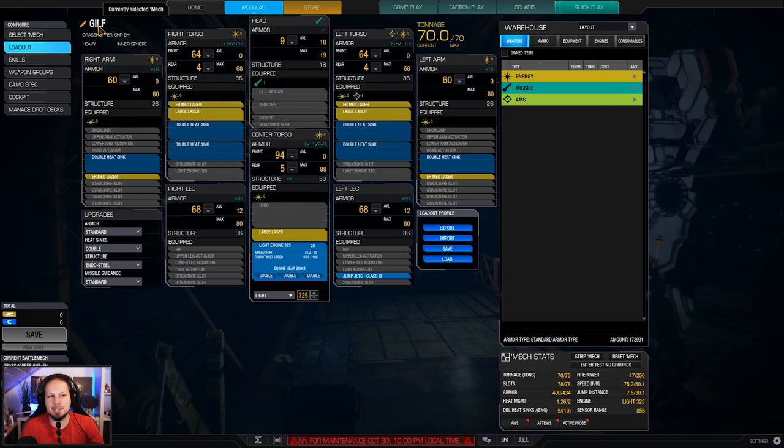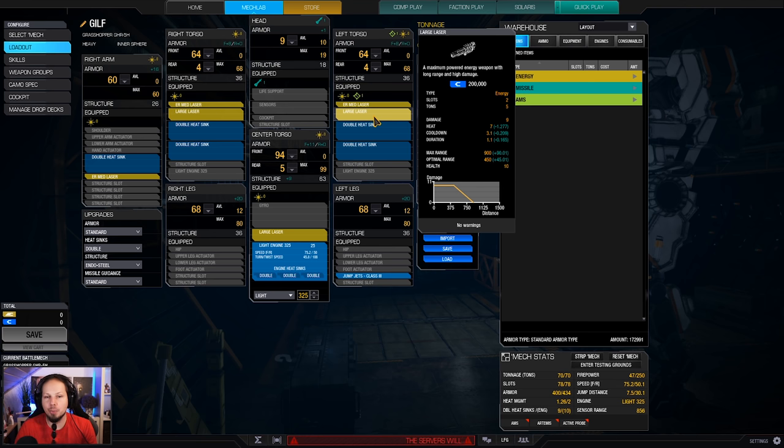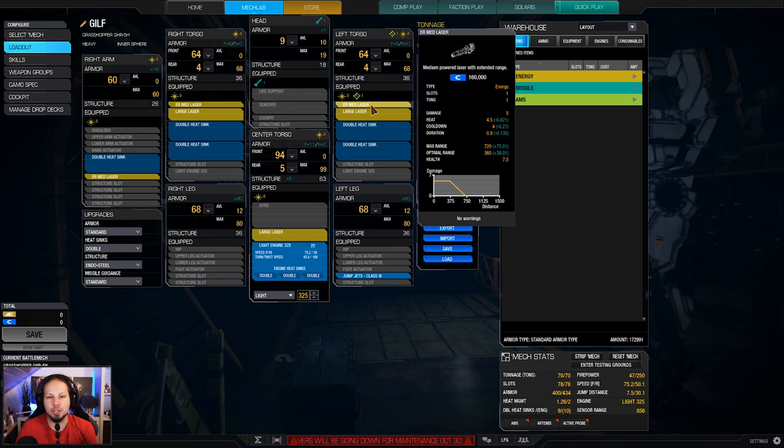This is GILF - this is the Grasshopper I like to field on the battlefield. We are running the triple large laser and quad ER medium laser build. The lasers sync up in range quite well. We have an optimal range of 450 meters on the large lasers and 360 on the mediums.